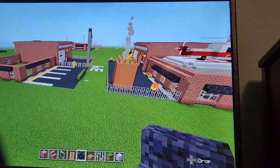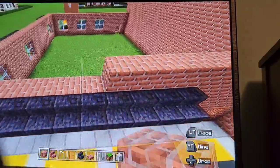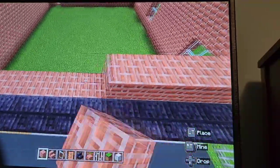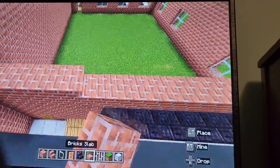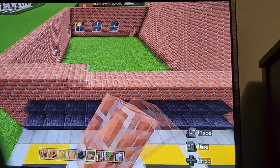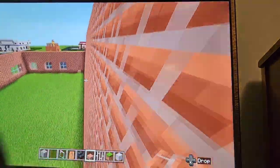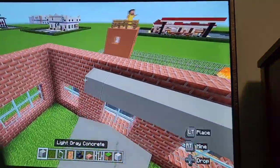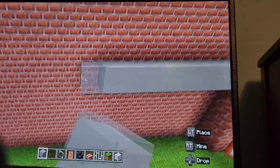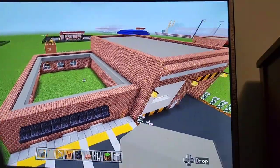Once you've done that, put blackstone stairs above each window here — make sure they're all right-facing. Then do one last layer of brick, and the same thing as with the garage part — top it off with brick slab. Same as how we filled the garage roof, do light gray concrete all in here below the slab. Fill that up off camera.